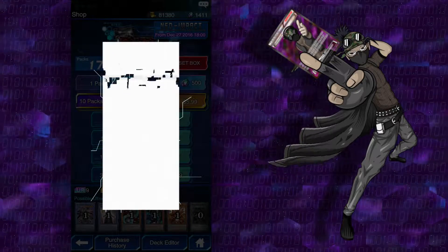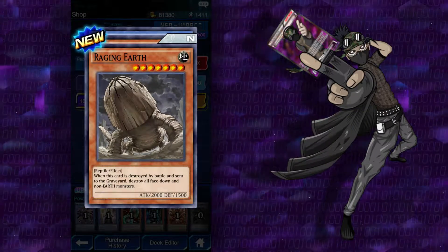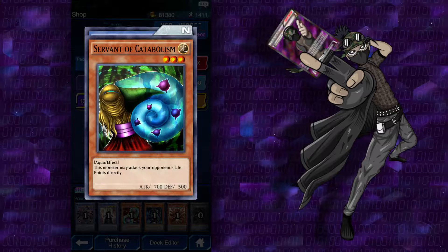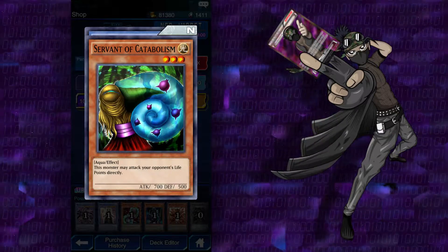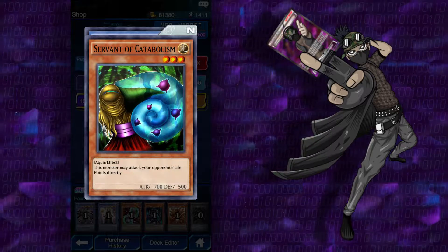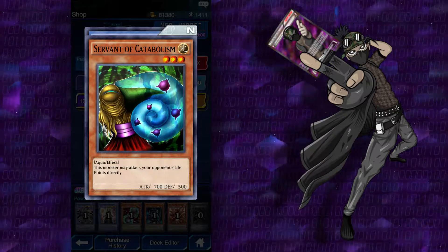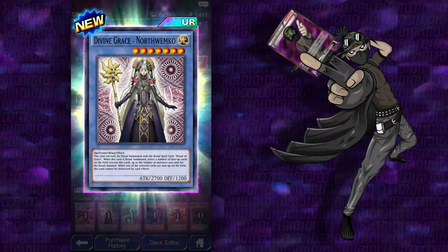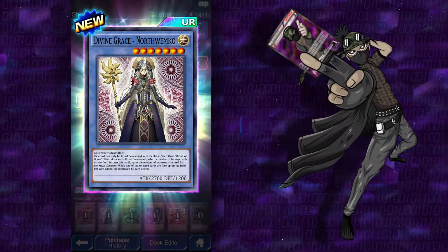Triple Kreebs and a Jaden Bam face. Raging Earth: when this card is destroyed by battle and sent to the graveyard, destroy all face-down and non-Earth monsters and anything that's face-down. Servant of Catabolism — it's supposed to be that you can attack your opponent's life points directly. Hopefully this is Lycanthrope... No, it is a freaking Ultra Rare — Divine Grace North Wemco. I might reset this. This card can only be Ritual Summoned with its Ritual Spell card, or that Sprite's Blessing we got earlier that can Ritual Summon all light types.